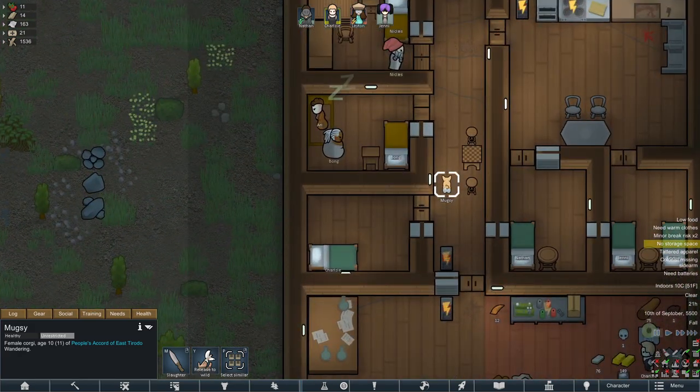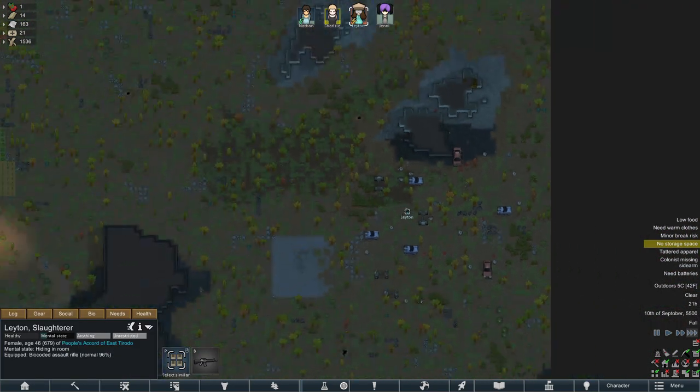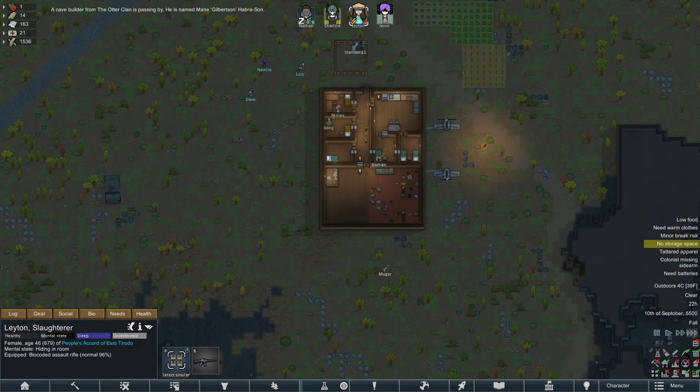Oh, Layton ate without a table — you have tables! I gave you a table. Frustrating. Where are you? You're just going to walk around there. Fine, everything is fine.